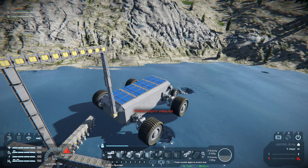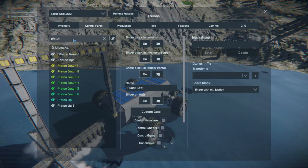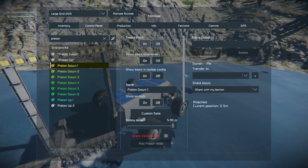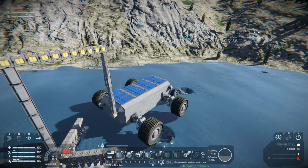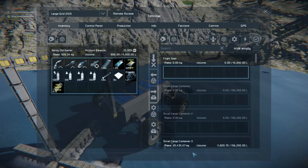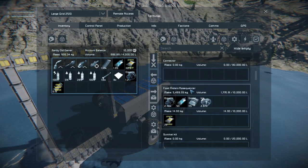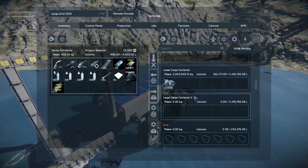Then let's turn on the drills. Control panel, piston one. Reverse. On. Now that should be going down ever so slowly. It is. And are we mining? We can take a look from here. Are we getting ice? We are.